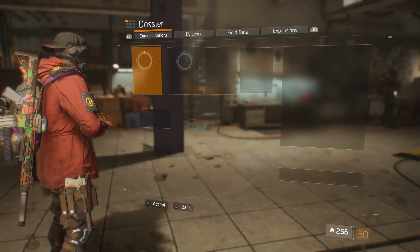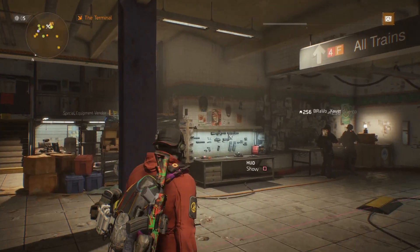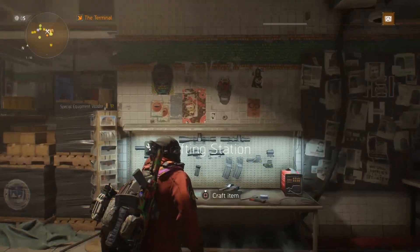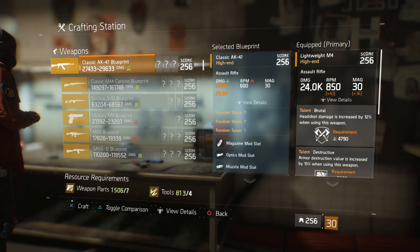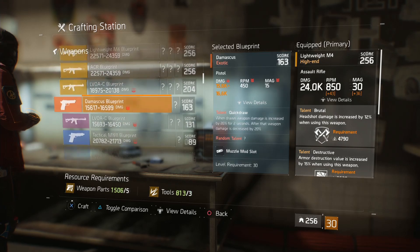You really haven't messed with the gear score 163 stuff in a long time. Whenever you finish the main story quest and finish off General Assembly — the helicopter crashes, the mission ends, all that good stuff — you get a blueprint for the Damascus.